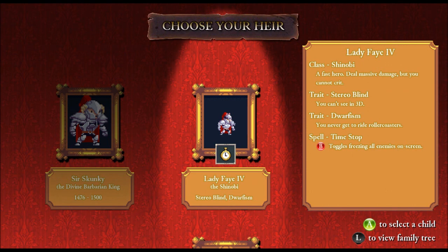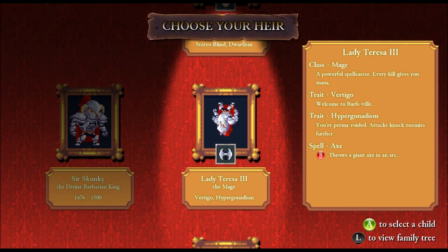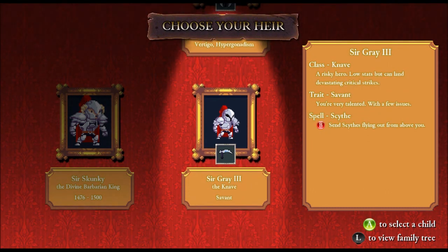Let's take a look at the traits. The shinobi's traits are hysteria blind — can't see in 3D, which will affect visually how the game looks. He's also got the dwarfism trait, which means you don't set off those spike traps — dwarfism actually has a positive benefit. The Lady Teresa III, besides being a mage, has the vertigo trait — you're upside down — plus an attack that knocks enemies further back. Sir Grey III, besides being a knave, has the savant trait. I'll choose Lady Faye IV — I like time stop a lot, and dwarfism is also really nice.